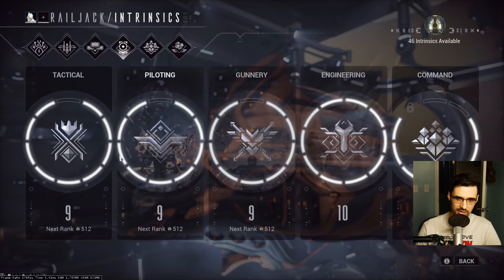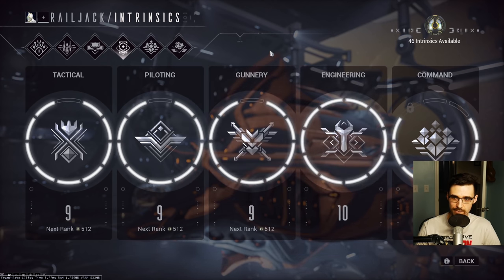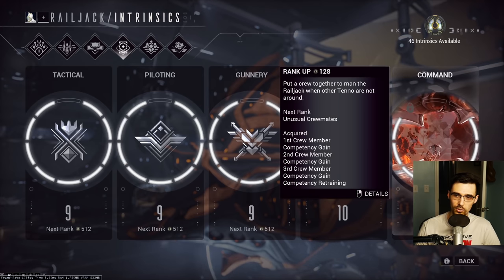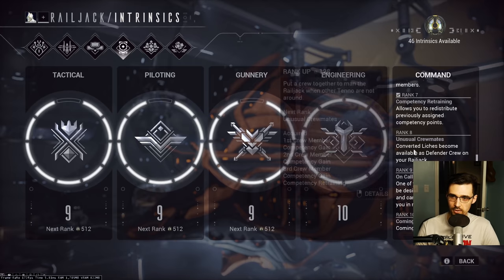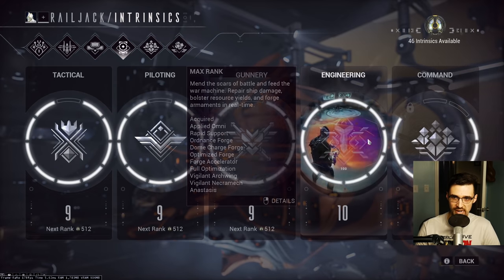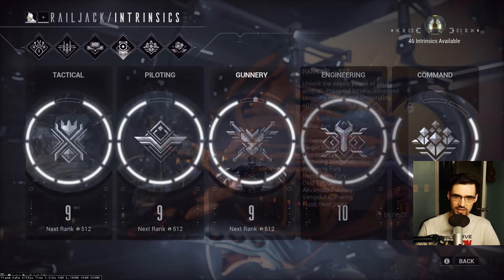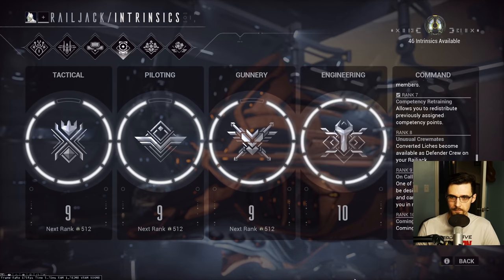For intrinsics: Engineering 10 is the most important priority — remotely repairing onboard hazards will save you so much time and trouble. You'll also want Command rank 6 so you have all three crewmember slots and all your competency points to assign. Because very few people will play Railjack in a competent party, you'll almost always need to rely on AI to some capacity, so get all three and train them up. You might even want Command 6 or 7 before going deep into Engineering — get everything to level 1-2 first, then prioritize Command 6 or 7, then Engineering 10.